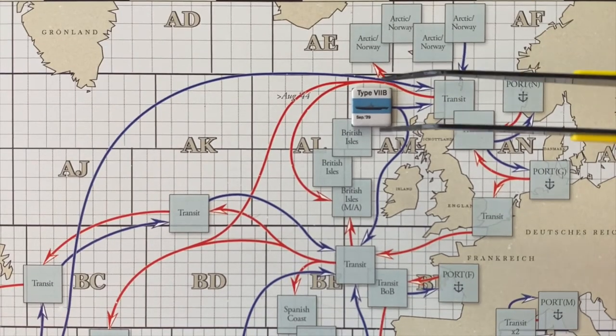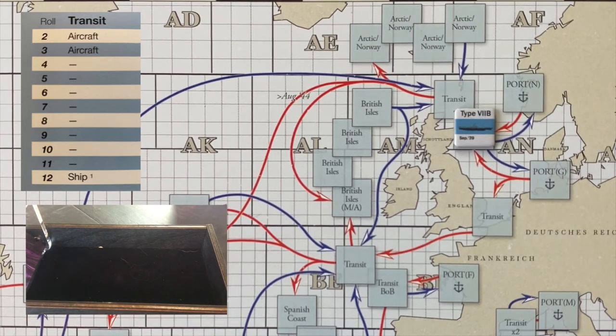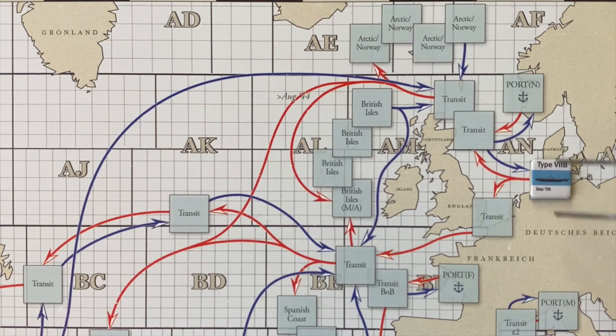Let's see if we can get U-86 back home safely. We have two transit zones to pass through and hope to avoid an aircraft encounter. Eight on our first one — most excellent. Into our second transit zone, the last thing we need before we're safely home, passing through the waters east of Scotland. Four — that was close, a three or less and we would have had an encounter. U-86 completes an oddly reminiscent patrol — mines, then a single ship sunk in the last zone — but even less eventful since we encountered no aircraft and the ship was unescorted. A bit of a can of corn mission for us.